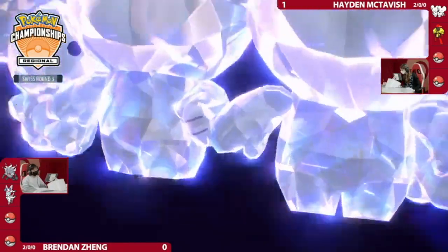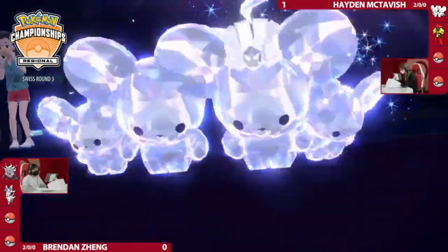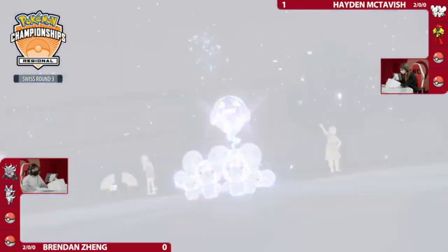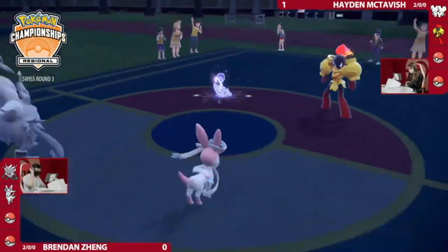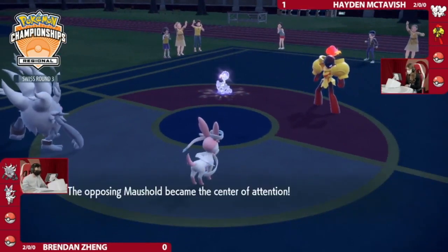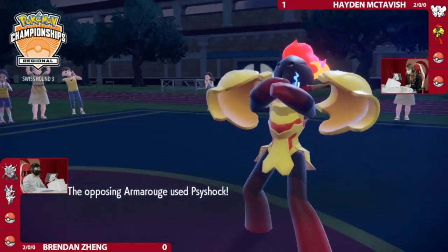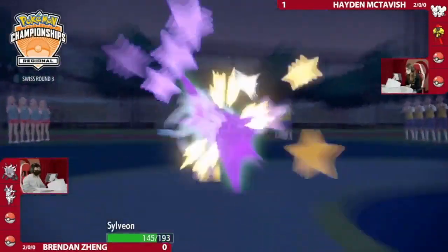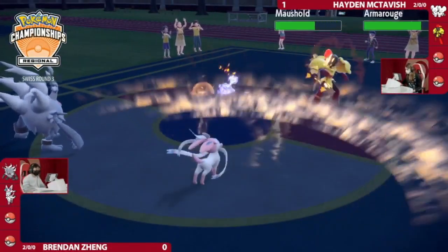Here it is — you know what's scarier than four mice? Four ghostly mice! As the Follow Me happens, Annihilape is not going to switch off the field. So now you know it's going for Final Gambit, which is not going to work into that Ghost Tera Maushold. So it's time for Armarouge to go for Psy Shock, dealing significant damage to that Sylveon.